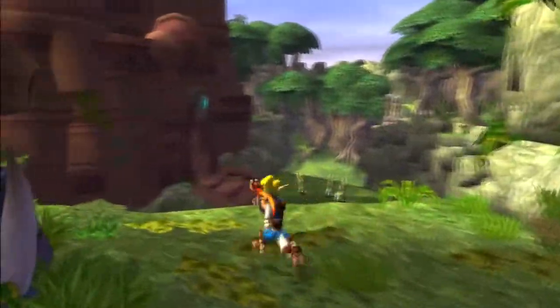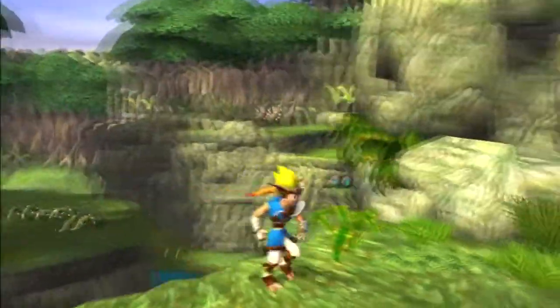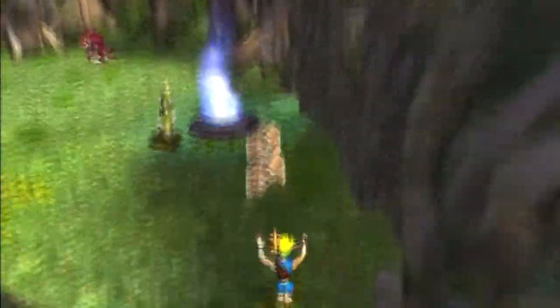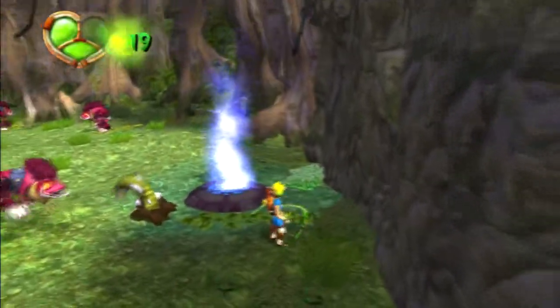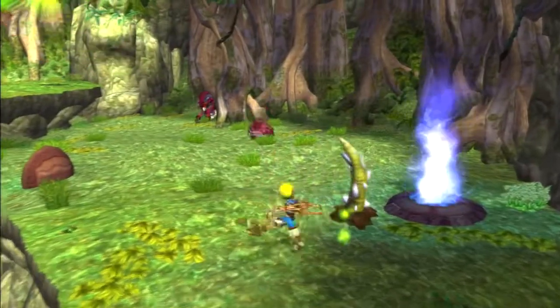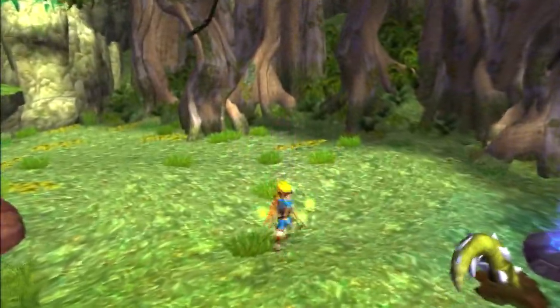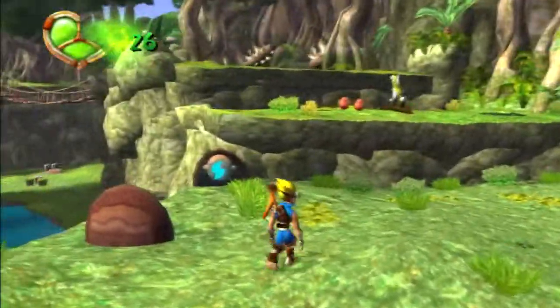We'll make our way to those as we go along, and if I miss any, we'll just have to go find them. But first things first, why don't we go ahead and jump down — looks like there's a blue eco-vent right over here. There are these weird plants too, just sticking out — tendrils with spikes on them. Hitting them is obviously going to cause damage, so I think I'll avoid that.